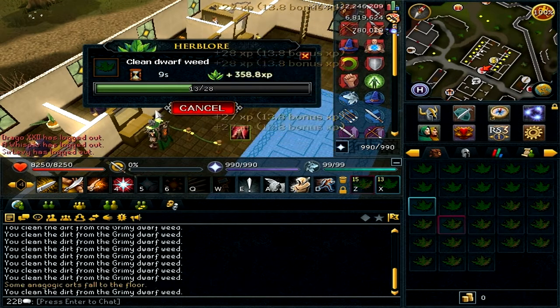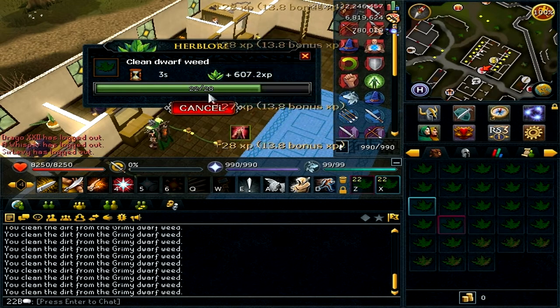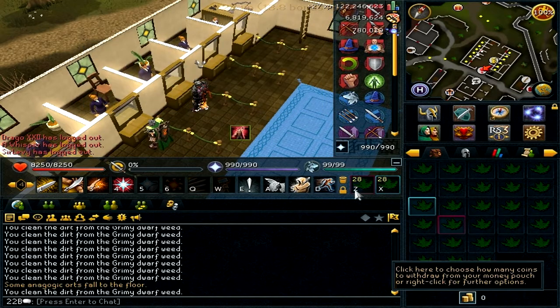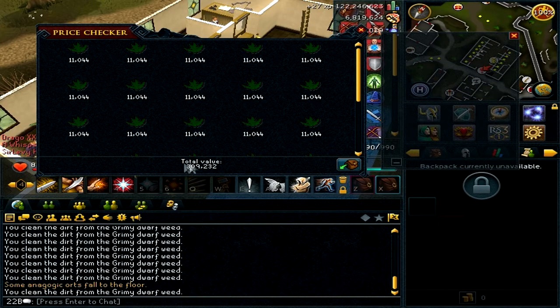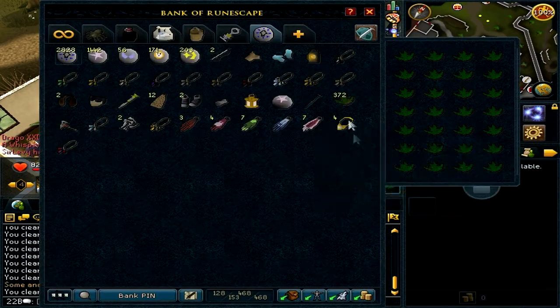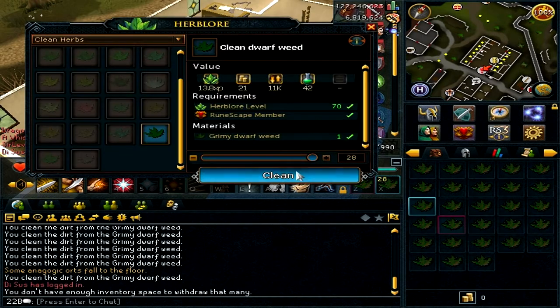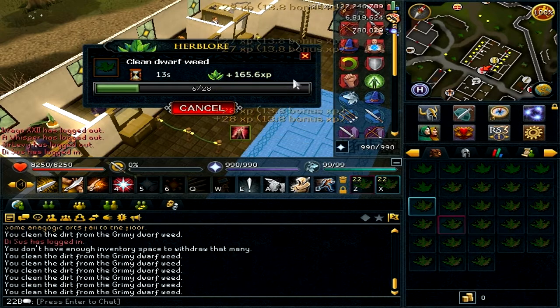It's pretty much a quick break every 15 seconds. Just about to finish cleaning these herbs — right-click price check. Remember they were 300 gp before cleaning, and after cleaning that's an easy 9k profit. If you do this for an hour, cleaning these herbs is about 1.5 mil profit per hour, which is really good just for cleaning herbs.